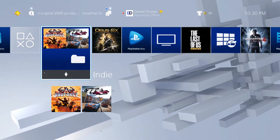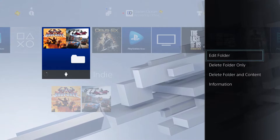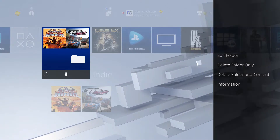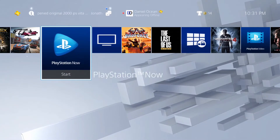I have Broforce and Tabletop Racing in the indie folder. Now if you want to delete the folder, it's not going to delete the games inside it. Just hit start, the menu pops from the right, hit 'delete folder,' and at that point the folder is gone and the games are back in their regular tiles — there's Broforce and there's Tabletop Racing.